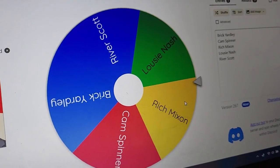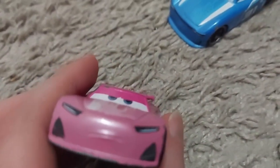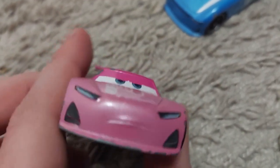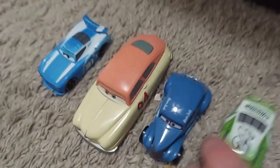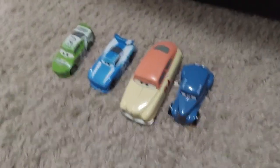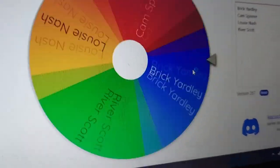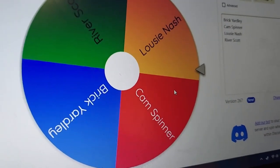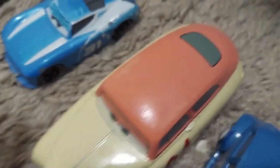Our first of the top five to be out is Rich Mixon. Rich, your time is up. Goodbye. This wheel is a scandal and it cannot be tolerated, because I'm the president of the United States. Because it did not comply with United States rules, I shall deport it to Uranus — not mine, the planet, you idiot. Alright, now we're down to our final four. Let's remove Rich. Now, Louise Nash — I just realized I spelled your name wrong — so anyway, you're out.